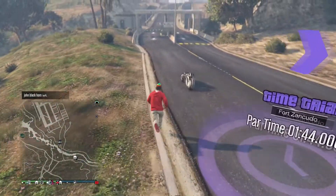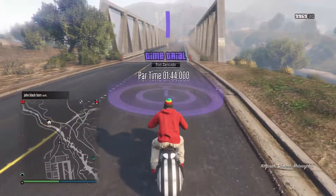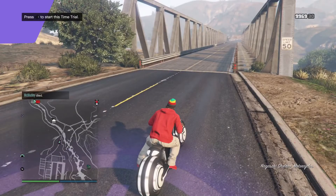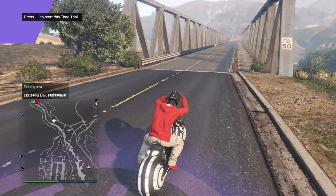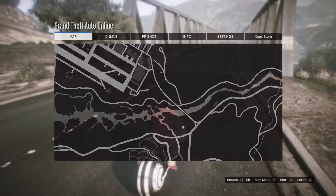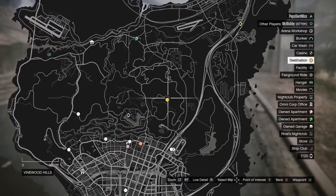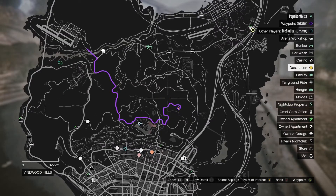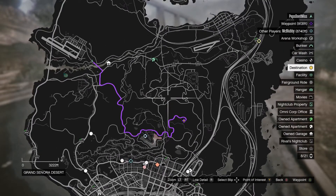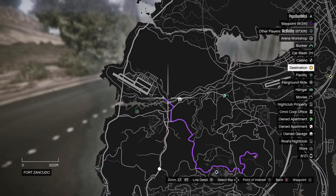Welcome back boys, Pepperoni's here with another GTA tutorial video. Today's tutorial is the Fort Zan Kundo time trial. As you guys all know, this is an easy 100,000 — this is literally one of the easiest races you can do. We haven't had an easy race like this for a good little minute.